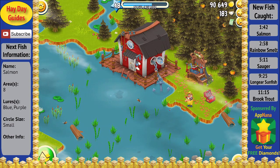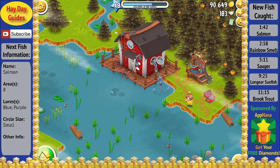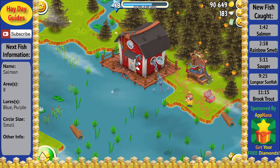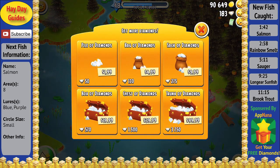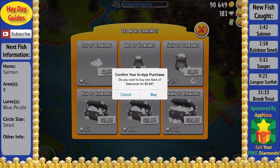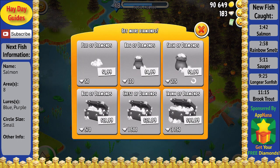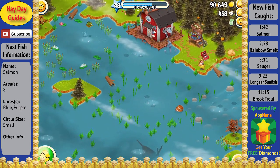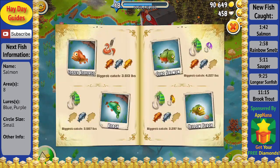Hey everyone, Heyday Guides here, bringing you the fourth video in the Let's Play Fishing series. Before I start, I'm happy to announce that this video is sponsored by Appnana. They've given me another $10 iTunes gift card so I can once again speed things up and get to the interesting parts of the fishing. For those of you that don't know what Appnana is, I recommend you check it out as it's a great way to get some free diamonds for Hay Day. You can click their icon in the bottom left of the video or I'll leave a link at the end too.